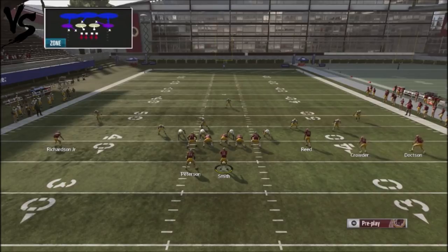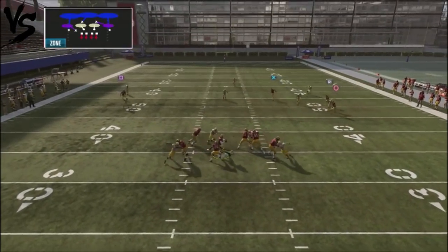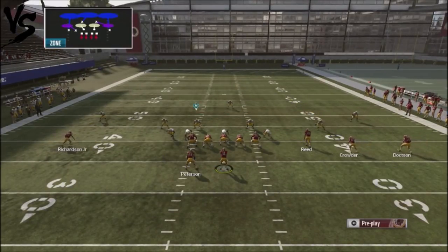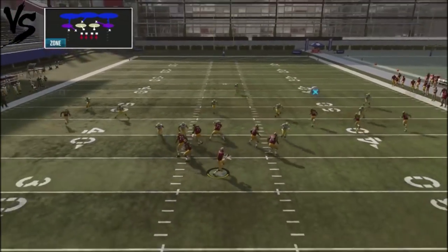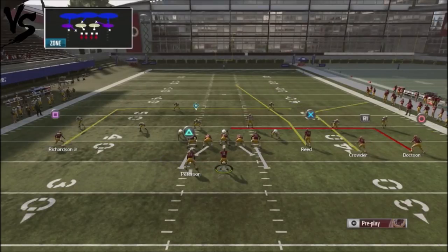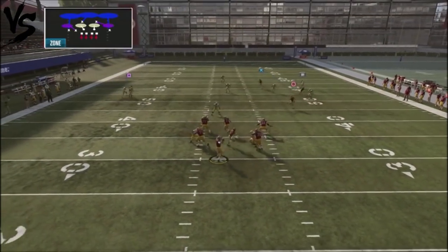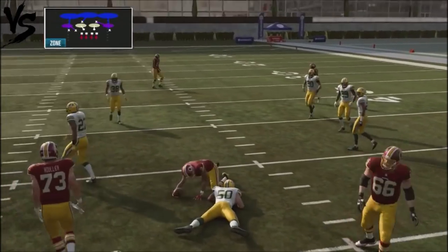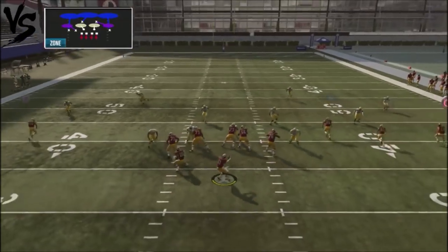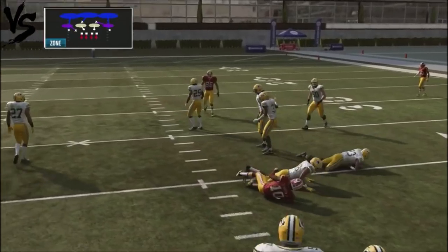With the Z-Under against cover three, it's still going to be a high-low look — we're going to be looking for Read. The seam route is going to be the place we keep popping our opponent with. What's cool about the Z-Under is the quick hike play — just run it stock, nothing changes. You look to the seam, you've got the crosser as well, and it gives you an opportunity to keep checking him down with that little crosser. If you want to get that guy across the middle a little faster, that should open things up over the top.